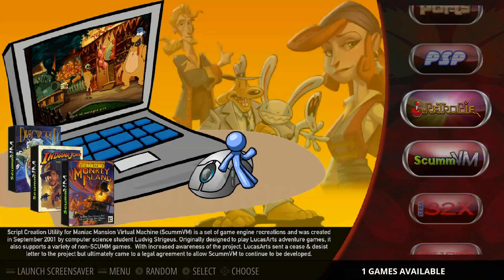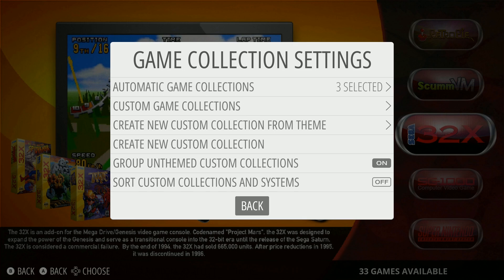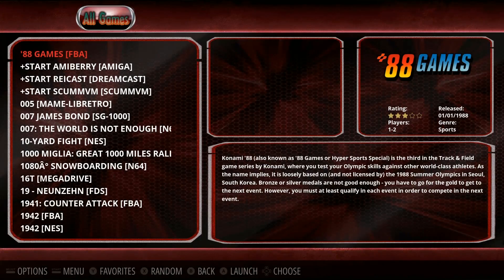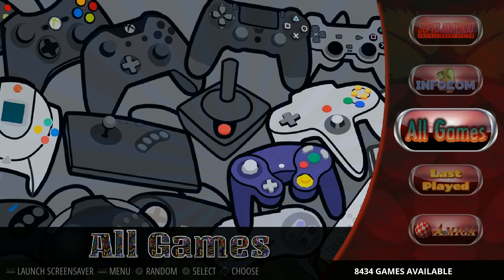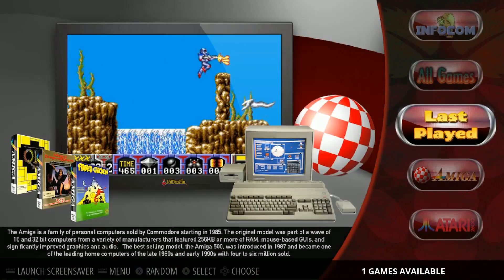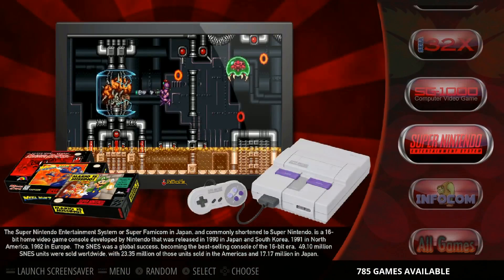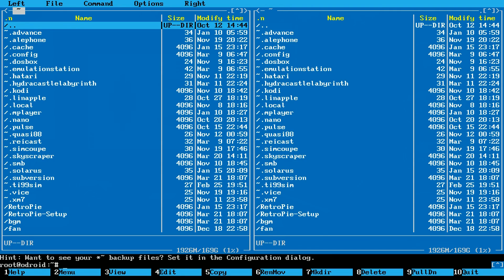Back at RetroPie — let's go ahead and put on All Games and Favorites. Just go to Game Collection Settings and turn those on. All Games: rocking 8,434 games. You might not think that's a lot, but that's a lot of PSP, Dreamcast, and Nintendo 64 taking up a lot of space. Something I noticed is there is no PlayStation on this image. The image is shrunk to 169 gigabytes.